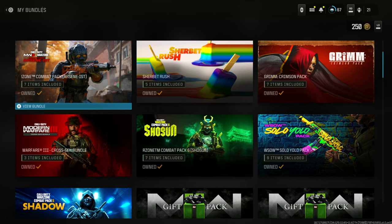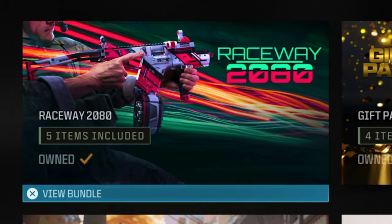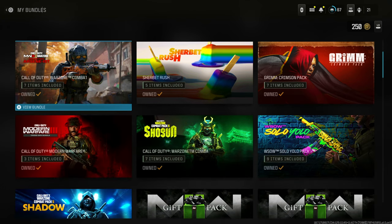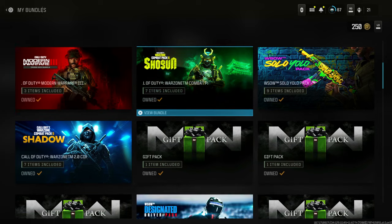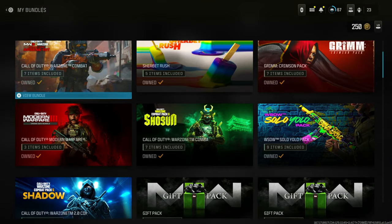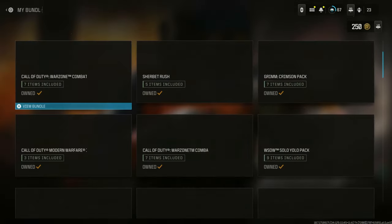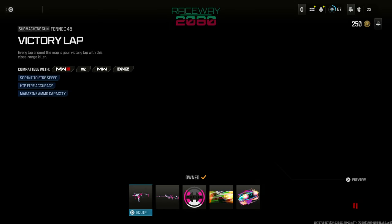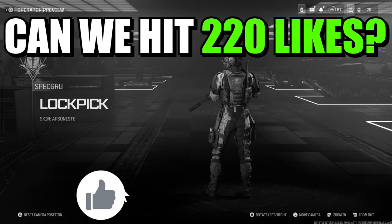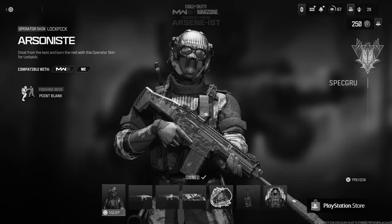There are three packs right now in Modern Warfare 3 which you can get for free: the Arsonist, the Shogun, and the Raceway Bundle Pack with free blueprints. Two of them — the Shogun and the Arsonist — are for PlayStation Plus users only. But for everyone, you can get the Raceway bundle, which includes the Fennec 45 and SPX 80 blueprints for free right now. Drop a like and subscribe to not miss out on any videos like this in the future.